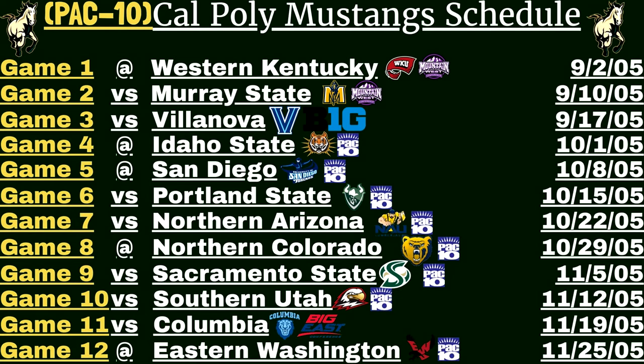Game 10, the Southern Utah Thunderbirds come to town — another one of our teams filled with subscribers. Game 11, they host the Columbia Lions from the Big East. Game 12, the final game of the season for the Cal Poly Mustangs — they will travel to take on the Eastern Washington Eagles, and that will finish off their Pac-10 play for the year.